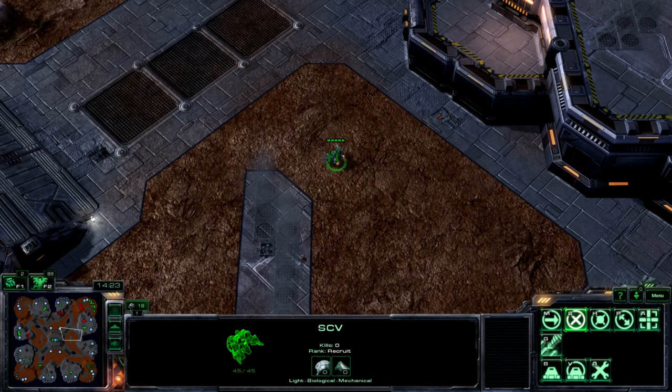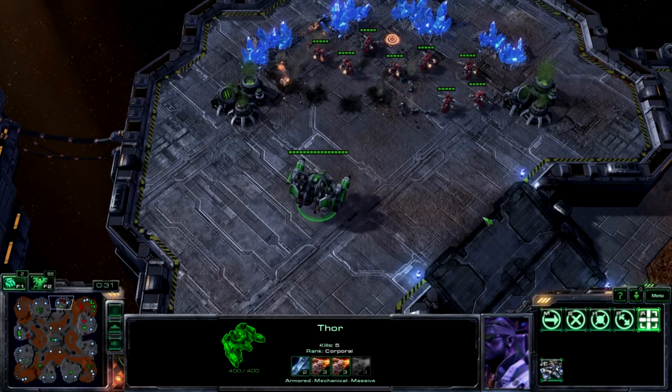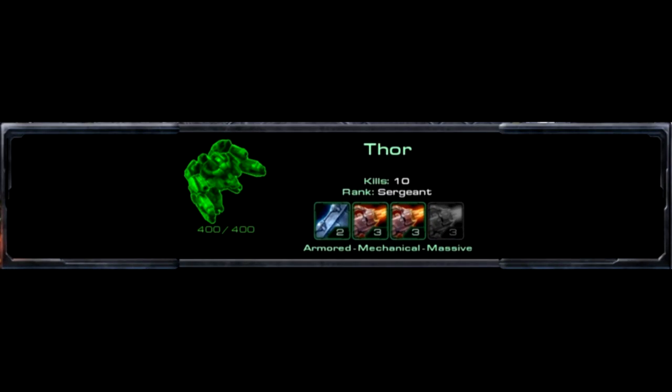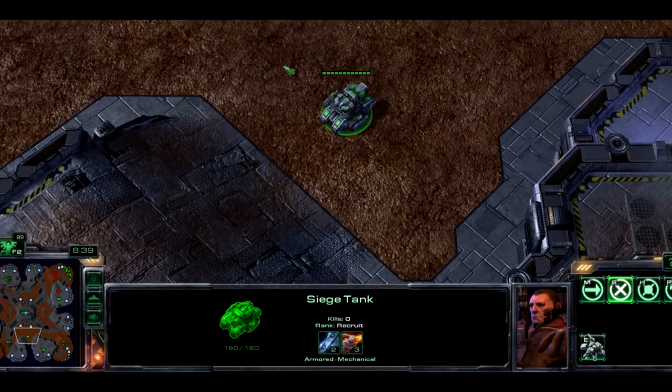Now let's talk about the units you have selected. We'll start with the SCV over here. At the bottom of the screen, you can see the information panel and the command card. The information panel shows the name of the unit — in this case, SCV. Beneath the name, you can see how many enemy units this unit has killed. The rank shown below is purely for flavor. A unit will gain higher rank if it scores multiple kills, but the rank has no bearing on gameplay — the unit does not become stronger by increasing its rank. Below the rank, you see two icons that show the level of your current upgrades affecting this unit. Right now we have no upgrades, so the number says 0 on both accounts.